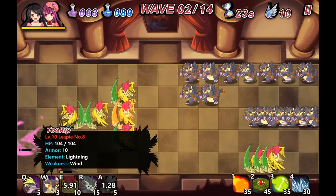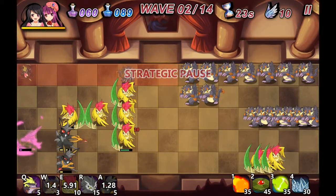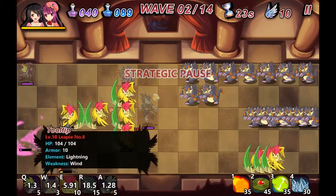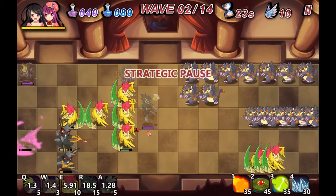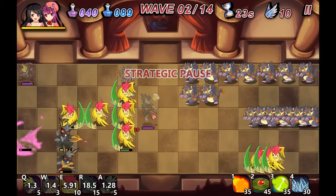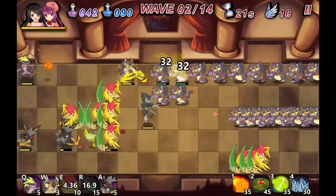Alright, we got some more units coming in here. Be careful where you place your magic in relation to the enemy shields, because if there are no enemies left, they'll start attacking the shielded units and that will actually heal them, which is really irritating when you find out one of your guys is doing that.